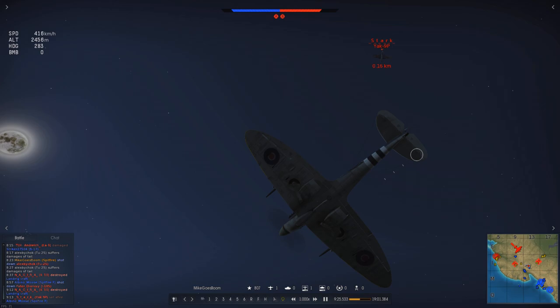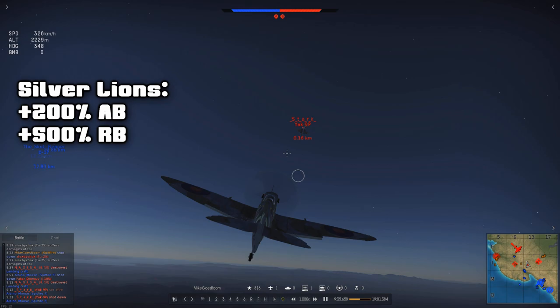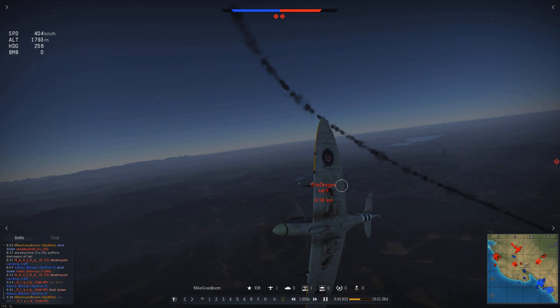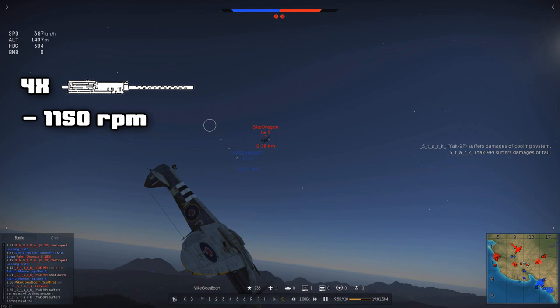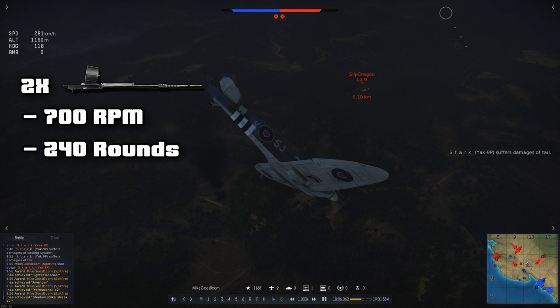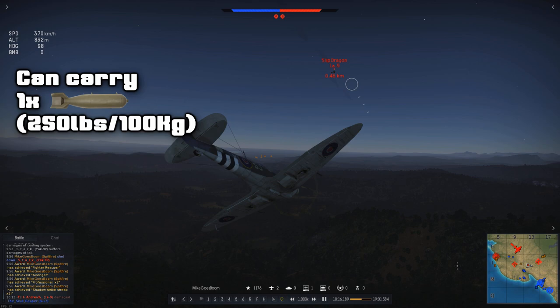You gain an increased amount of Silver Lions and Research Points on any action you perform with this aircraft — 200% and 500% Silver Lions respectively in Arcade or Realistic Mode, and 232% Research Points across both modes. That's slightly higher than buying a talisman for the regular Spitfire LF Mark 9. The armament features four Browning 7.7mm machine guns at 1150 rounds per minute each, carrying 1400 rounds total, and two Hispano Mark II 20mm cannons at 700 rounds per minute each, carrying 240 rounds total. The combined burst mass is 3.25kg per second — pretty mediocre at this tier. Additionally, you have the option to carry a single 250lb bomb under the fuselage, which can take out a single light pillbox, medium tank, or cargo ship.